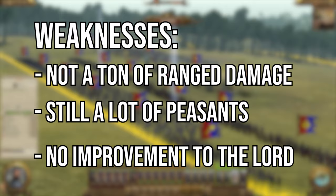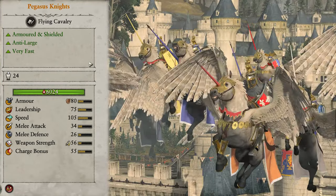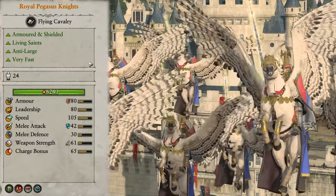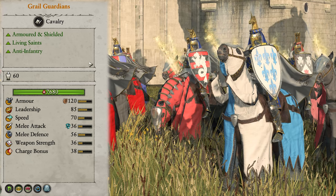Finally we come to our late game composition. We have access to tier 4 units: foot squires, grail knights, and pegasus knights. And tier 5 units: royal pegasus knights, royal hippogriff knights, blessed field trebuchets, and grail guardians.